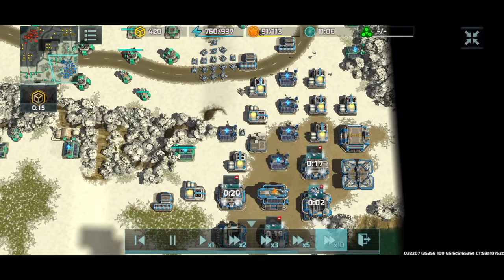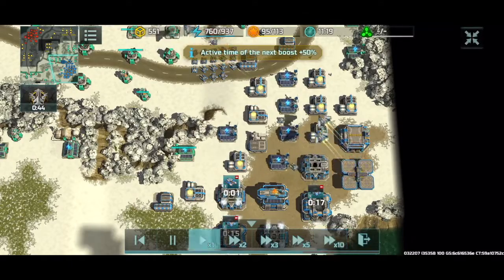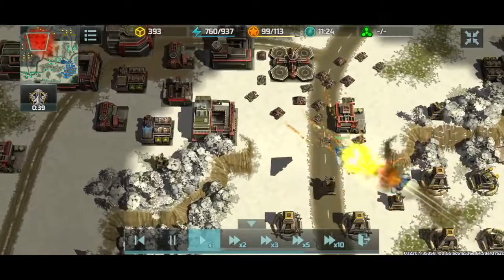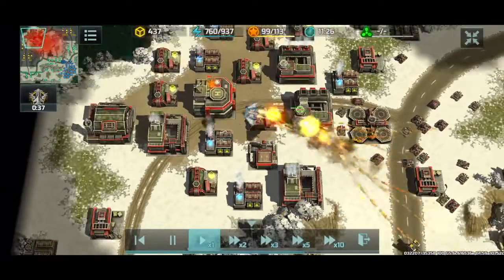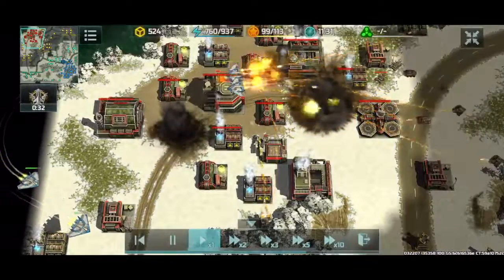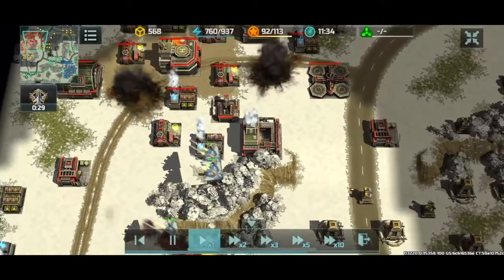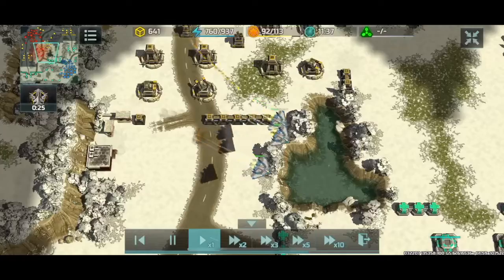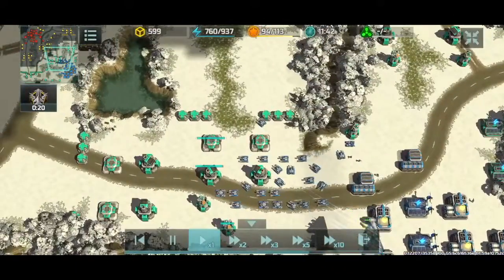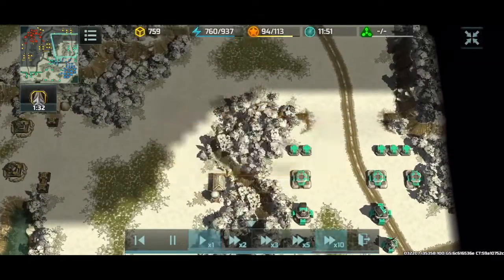My plan is to go for a shield generator supporting the hammer tanks and a handful of Thors. I'm going to use the Thors for production suppression and use the hammer tanks to deal with the JCP. Here comes my first flight of Thors going straight for those factories. Level 3 Assault Vehicle Factory gets leveled. Level 3 Special Vehicle Factory gets crushed as well. I'm going to lose a Thor, but one Thor for two production factories is a very good tradeoff.